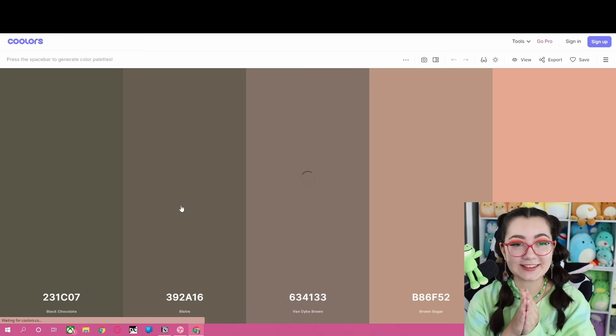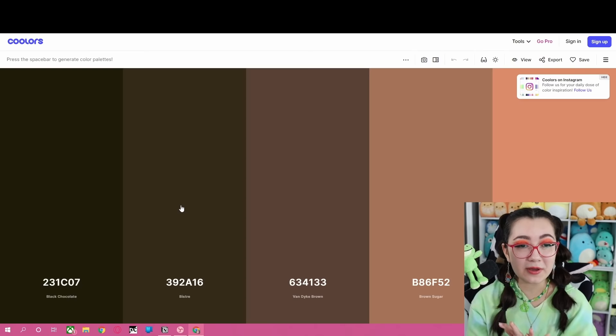I clicked it. Oh wow — this is a very neutral palette. I can work with this. Let's go ahead and boot up Animal Crossing and we'll try to do something with this.